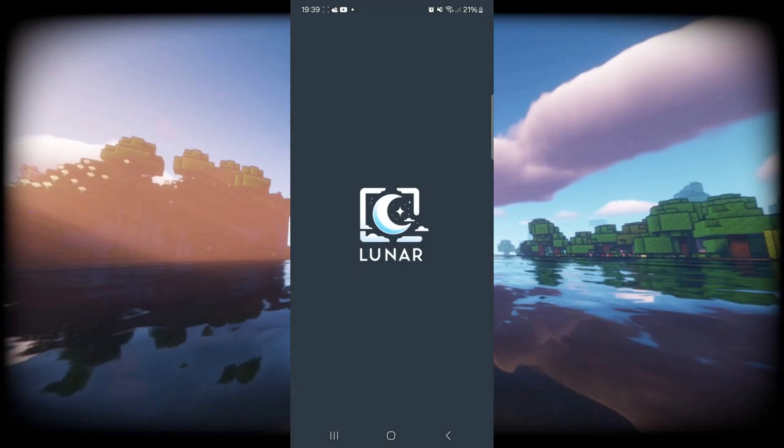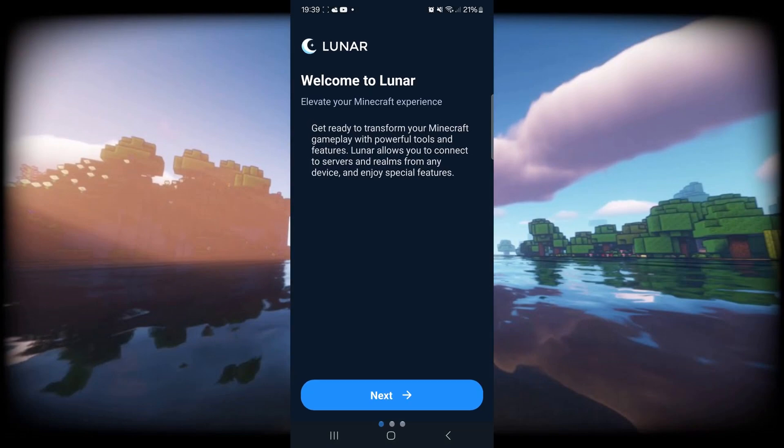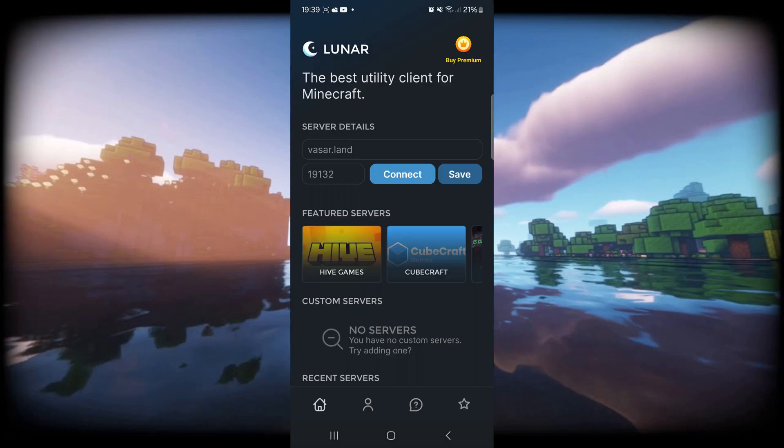Once this has been installed, I can open this up just like so, and we're going to get brought into Lunar. Here inside of Lunar Client, they'll give you a tutorial, but you don't have to worry about that because they'll show you exactly how to use this as well. They'll also advertise Premium, which is going to remove advertisements. You do sometimes get advertisements here, but only when you're actually in this app. Once you're actually connected inside of Minecraft, you won't get any ads, so I definitely don't recommend getting the Premium.